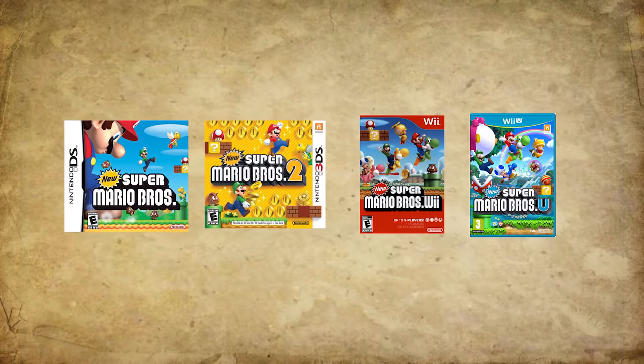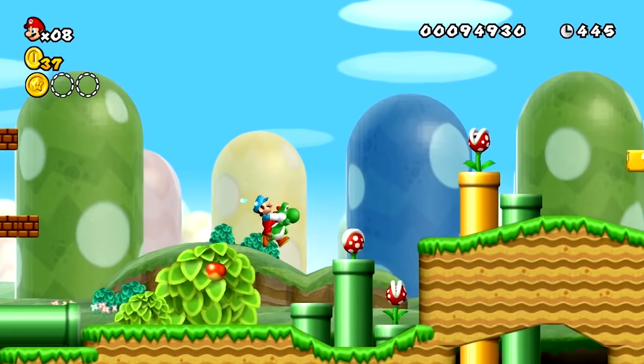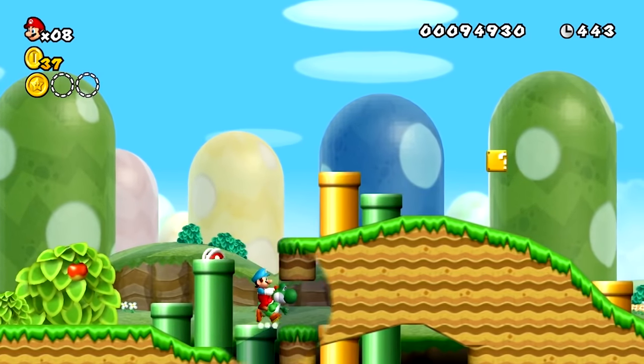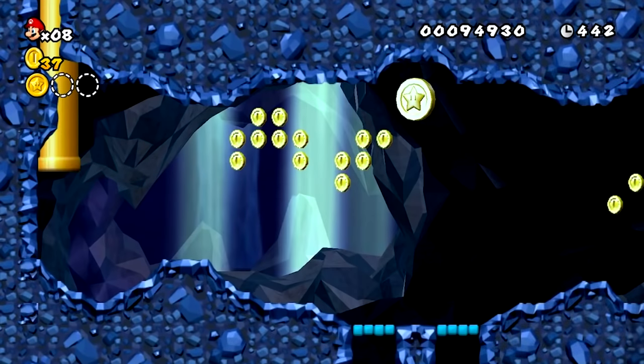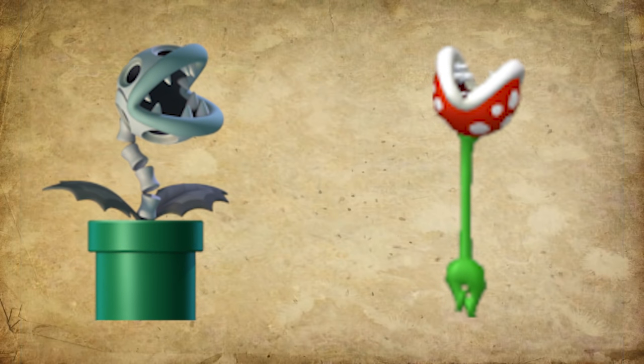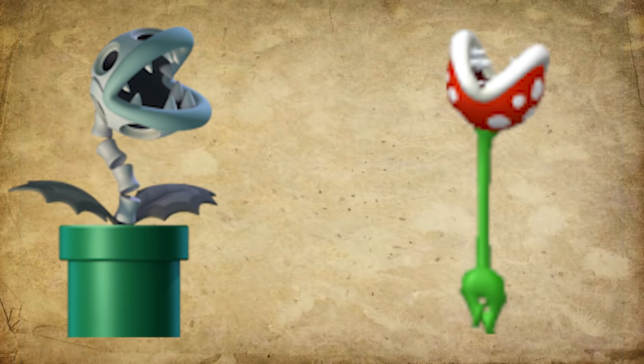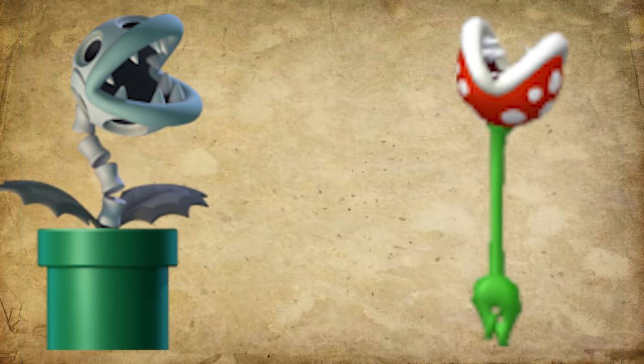After this, we start to see them again in 2D games, where they go back to their original behavior — being used as trap-like enemies, waiting in their pipes to appear as soon as Mario comes around and then attack. There are some new versions, but overall they are very similar to the old ones or combinations of them. The only genuinely new version was the Bone Piranha Plant, which was an undead version.